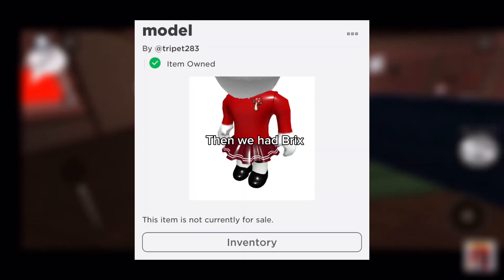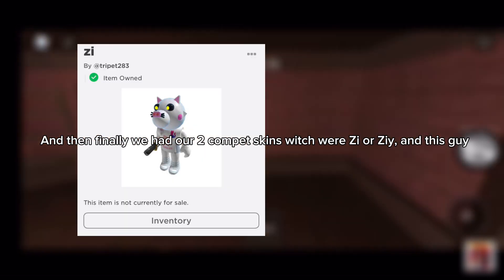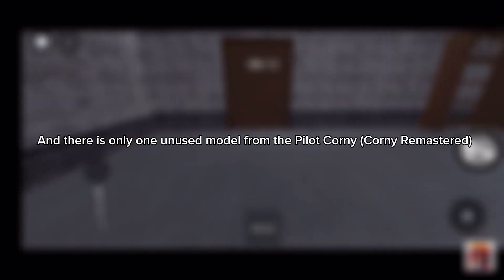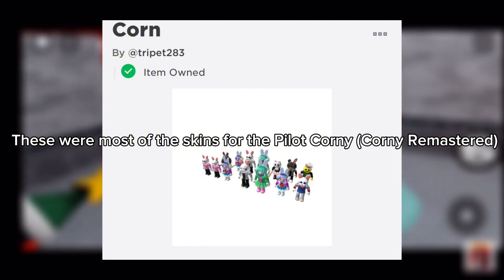Then we had Bricks. And then finally, we had our Tocompet skins, which were Z or Z, and this guy. And there is only one unused model from the pilot Corny Remastered. These were most of the skins for the pilot Corny Remastered.